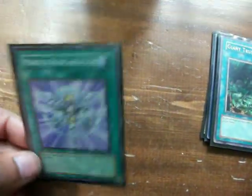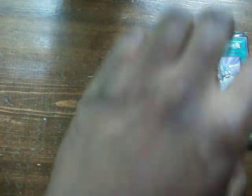Giant Trunade to clear fields. If you know they're running Starlight Road, or if they've set three spells and traps, use Giant Trunade first. Monster Reincarnation for recycling — for example, pitch Ghibli to get Kalut back. That's great.